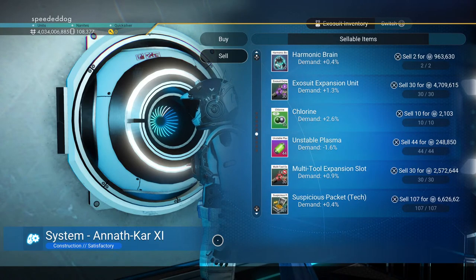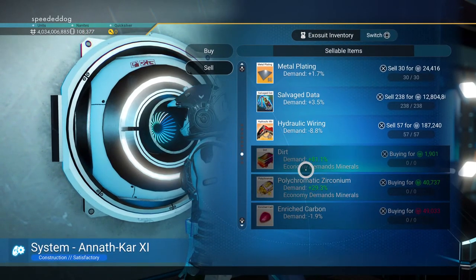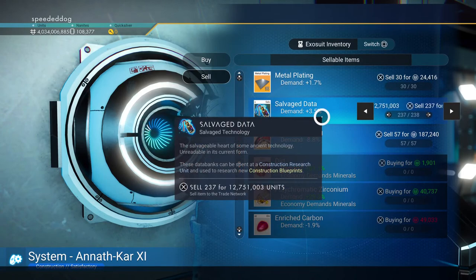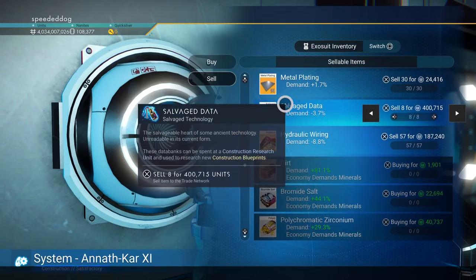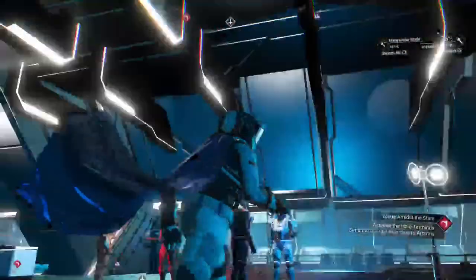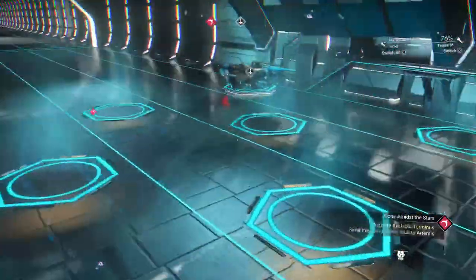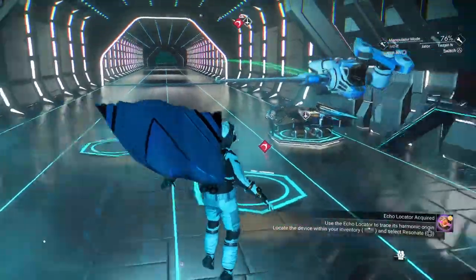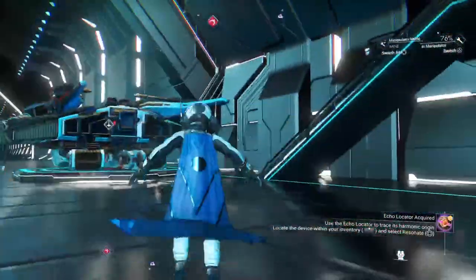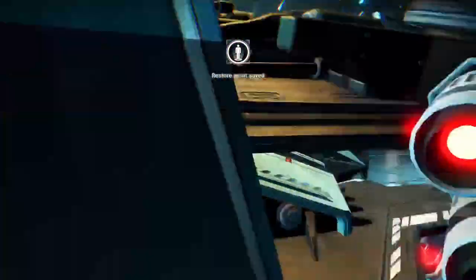One weird thing I noticed: if I sell stuff and go over the limit — which is 4.136 billion units — it takes away the excess money. Also I've been looking out for exotic ships recently. A while ago I was in a system where I saw an S-class Royal ship, which is pretty rare. There are hundreds of millions of players in this game so it's probably not a first discovery, but still a cool find.